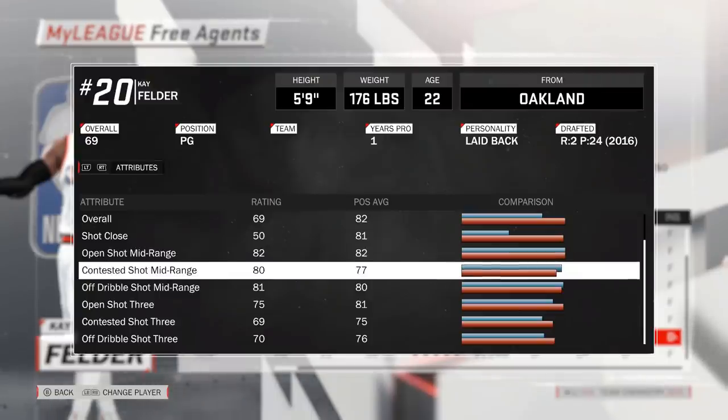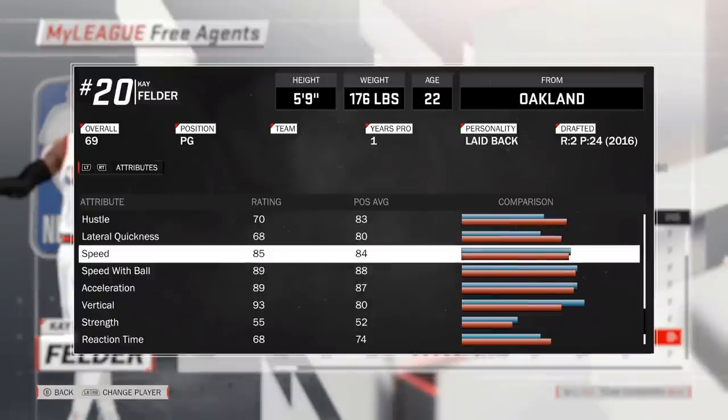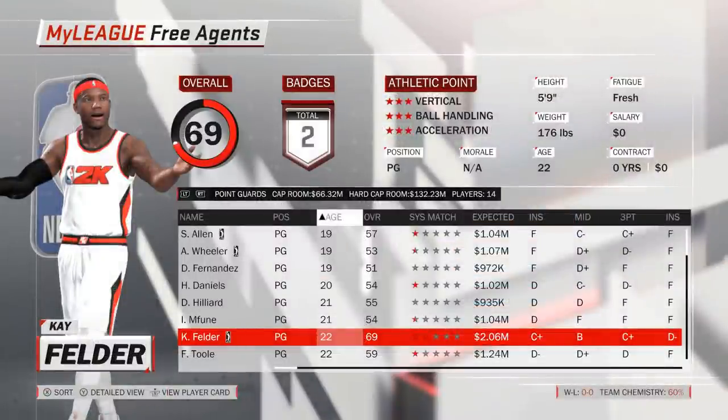Felder is a solid shooter, especially from mid-range. For a 5'9" guy, he also has a passable drive to the basket. He is an okay distributor, nothing special, but most importantly he is fast. That, combined with a 77 potential rating, could turn him into a player who gets the occasional minute here and there. For the moment, however, we acquire him as a third string point guard, and in that role he will likely not see playing time from the beginning.